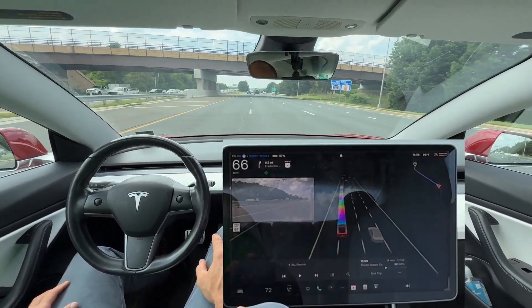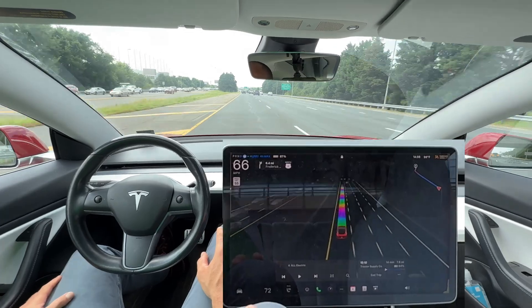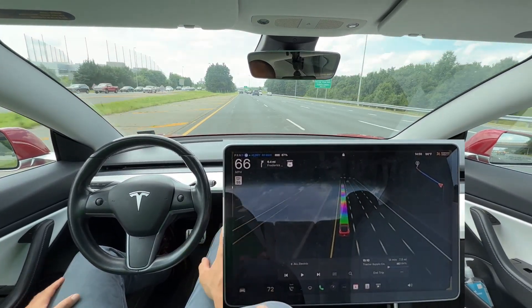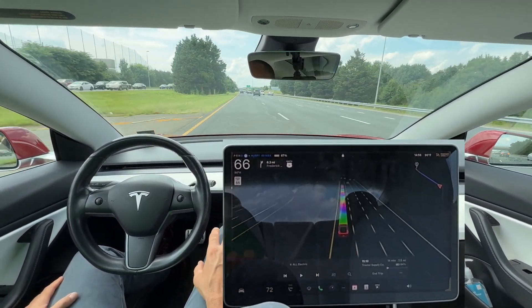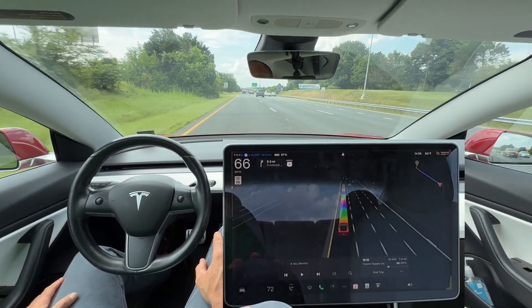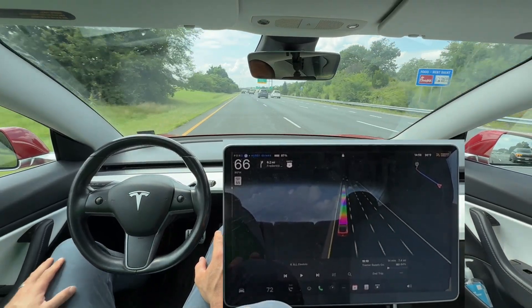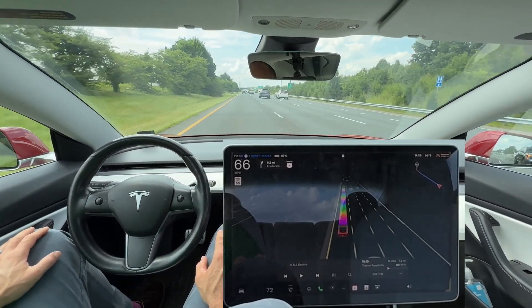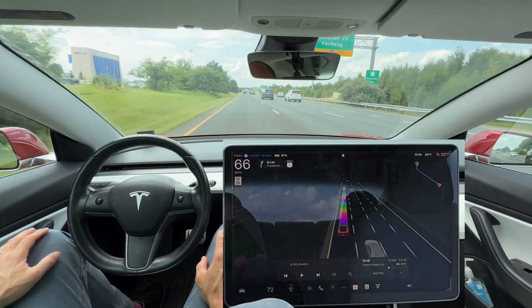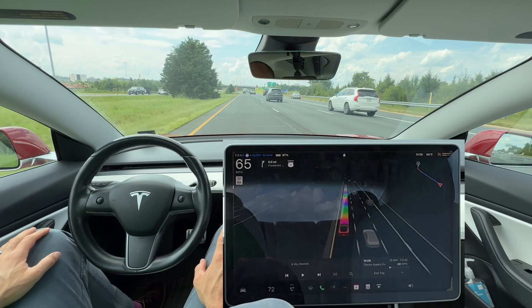Now there's no need in my opinion for it to get over into this left-hand lane and sit there, because we're going 66 and we could have done that same speed in the other lane. Now we're about to have a car pass us on the right, so that's not ideal by the FSD — especially in Hurry Mode. It would have been better off in the next lane over.